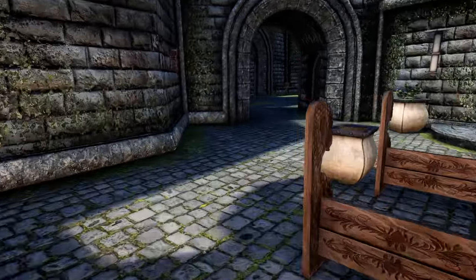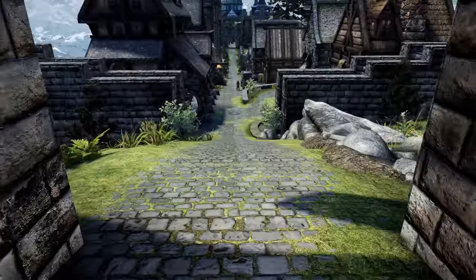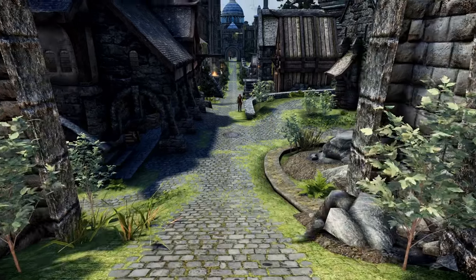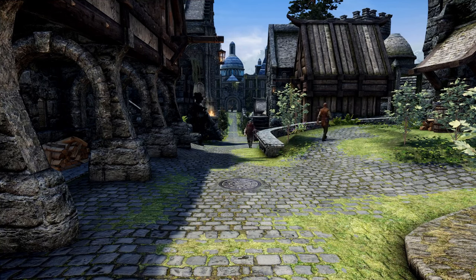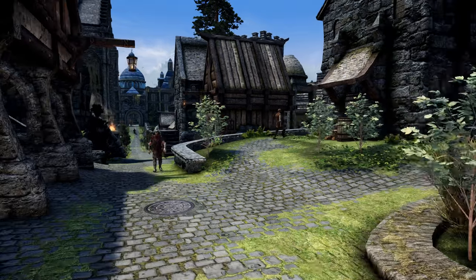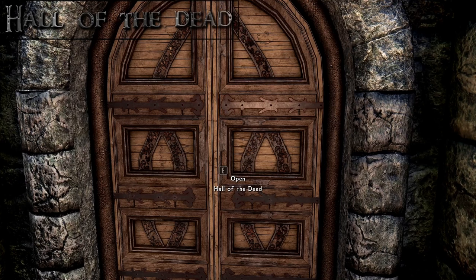Back in the main courtyard again, we head left and left again, out — finally — from the Castle Dour district, into the Avenues district, which is sometimes referred to as the Stately Avenues of Old Solitude. This is the residential section of the city. Our first location is on the right: the Hall of the Dead.